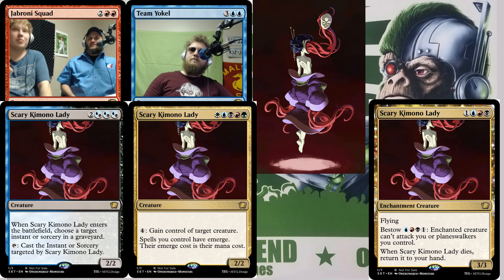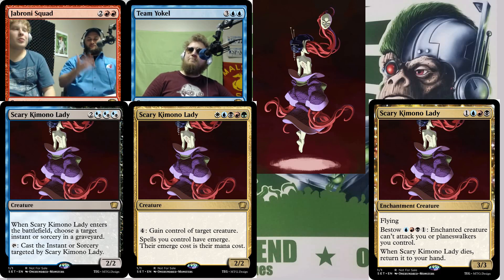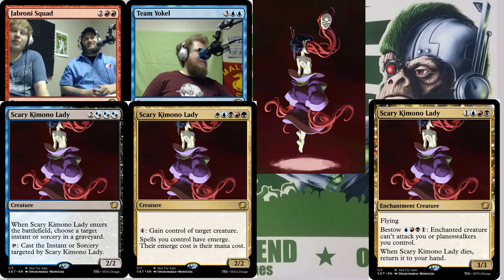Make her a legendary rare or mythic — either a super cheap pacifism general or a bestow effect where you bestow her on somebody else's creature, make it bigger, but it can't attack you. When that creature dies you get her back to your hand. Then in EDH you can sacrifice her for mana and get her back — return to hand on death means she keeps looping. EDH gold right there, ten out of ten would play.